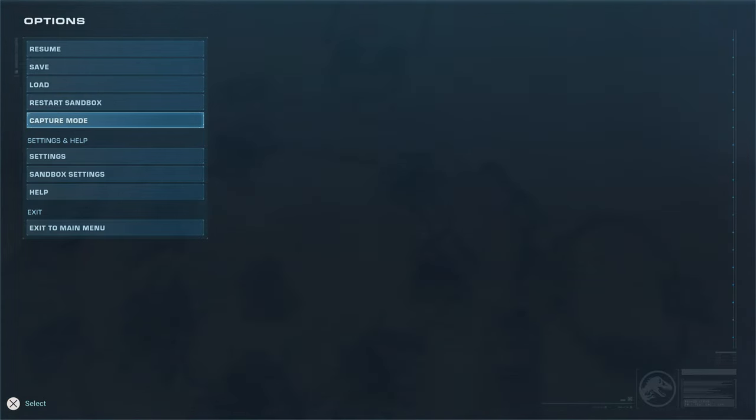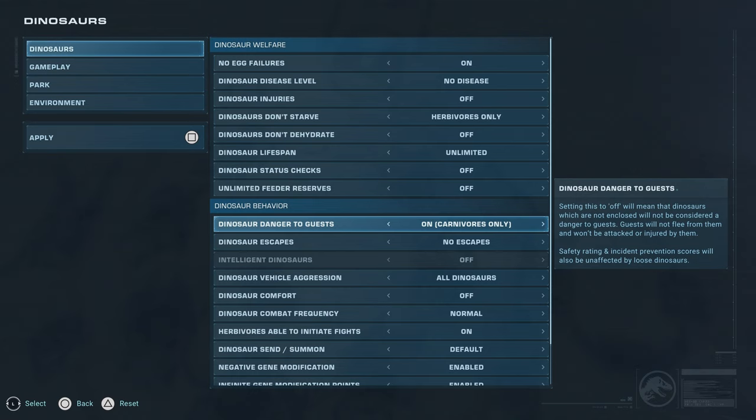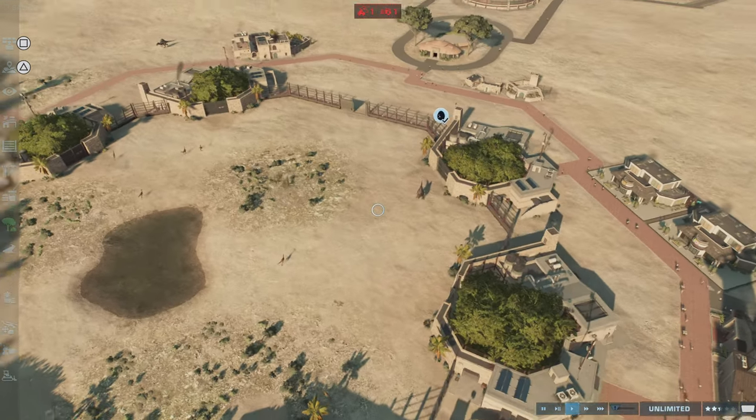If we go back into sandbox settings, there's also a Carnivores Only option. This means all the carnivores will still attack people, but you can still have herbivores. So say if you want to do a little petting zoo, or one of those nature enclosures like at zoos where you can walk through the environment with animals going around and not bothering you — you can do that. And as a bonus for any Calgarians who know the Calgary Zoo loves to let their peacocks walk around everywhere — if you want a homalocephalae walking all over your park, you can do that.